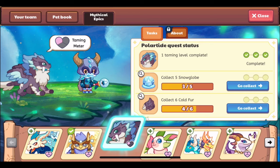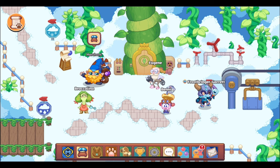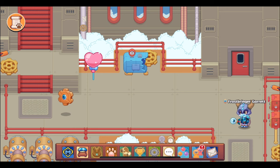We are now doing part two of getting the new mythical epic Polar Tide, released for December 2023. I expect we will be able to get it today — we only need four more items in total. Let's go ahead and try to find them in Skywatch. I'm not going to go in the same order because I'm trying to do as few battles as possible. Hopefully we only need two more from Skywatch.